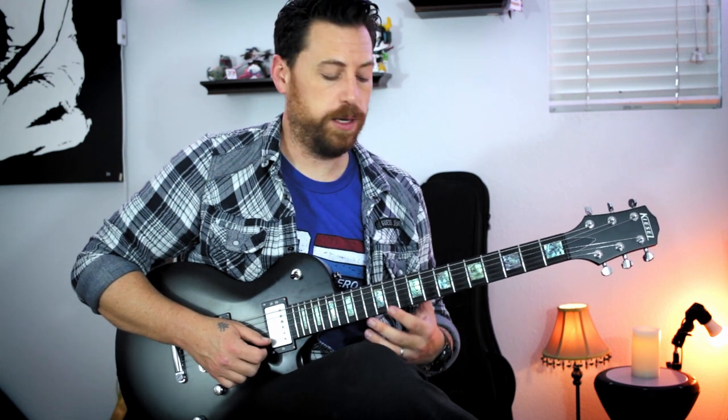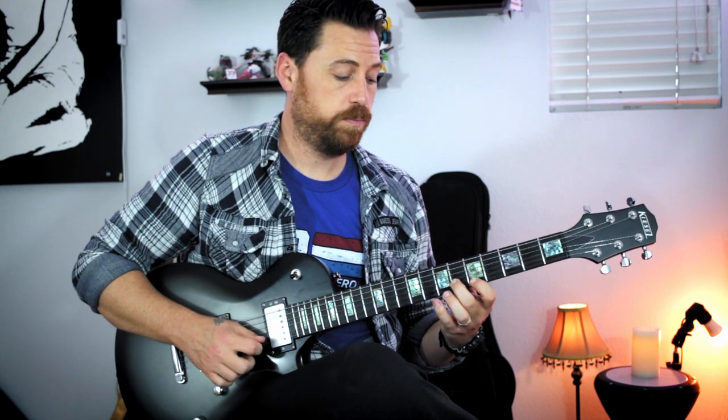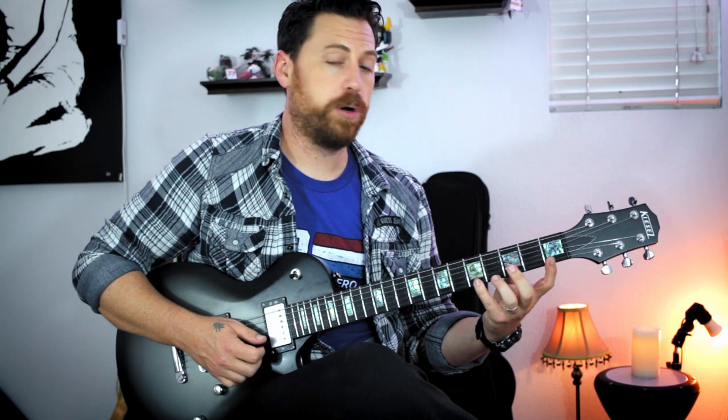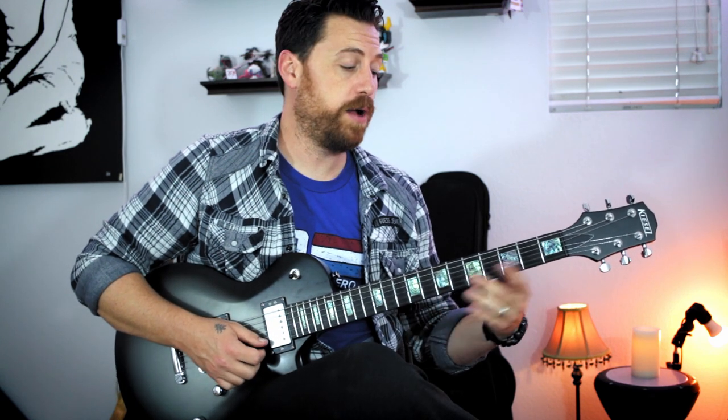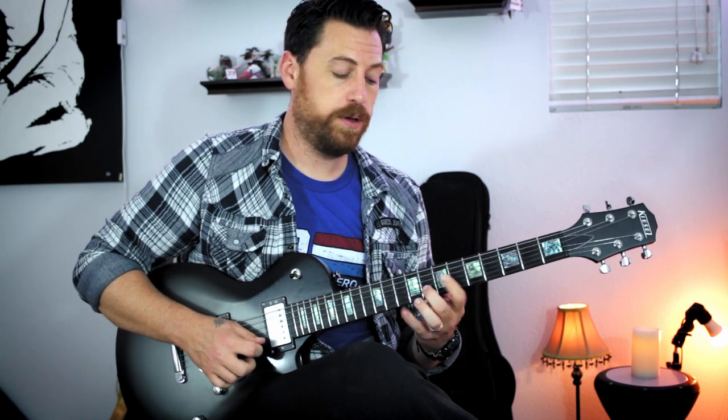We do each chord four times. It's going to be G minor, then move down a step to a major shape — F major, which is 6, F, A, C. Then we move down to the third position and play an E diminished chord: E, G, B flat. And then move down another step to D minor — D, or 3 on the 3rd fret, F, and A, or 1 and 5. So the first pass is: G minor, F, E diminished, D minor.